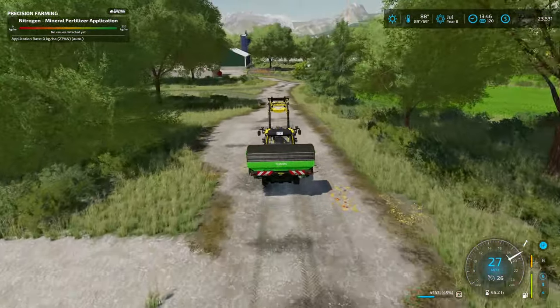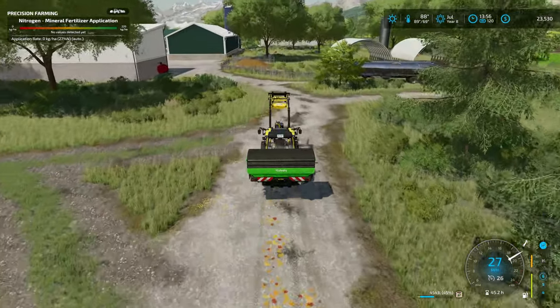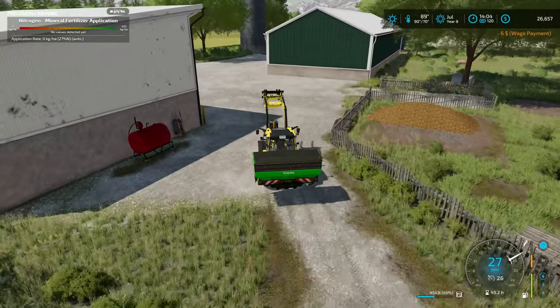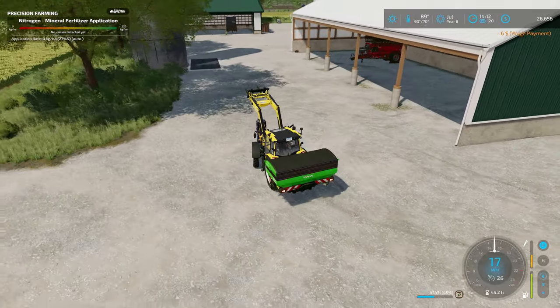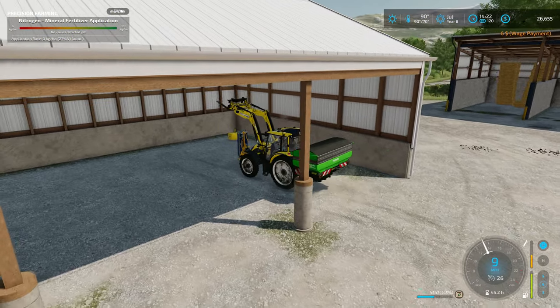We can start making some products and get full advantage of the crude oil production facility we put down — we will be making diesel fuel out of it, but not until we get the other building down. Let me make sure I'm on the right implement — that should be the soil sampler.